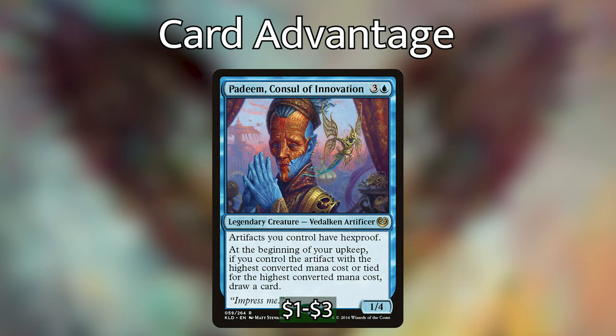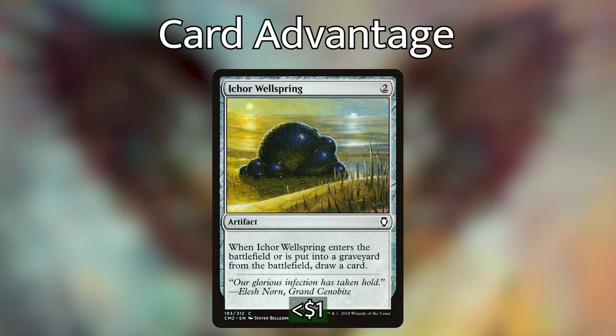We're playing Padeem, Consul of Innovation, which gives all our artifacts Hexproof and at the beginning of our upkeep, if we control the artifact with the highest converted mana cost, we draw a card. We also have Ichor Wellspring, which draws a card when it enters the battlefield or is put into a graveyard from the battlefield. So if we sacrifice it to Breya or use it with our other tutors, we draw an additional card.